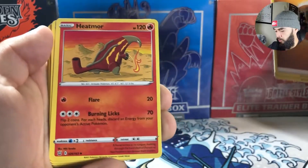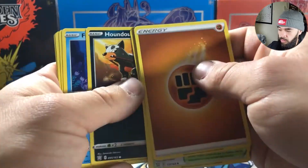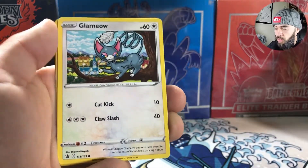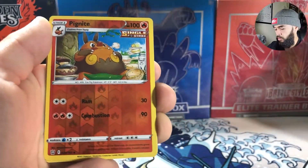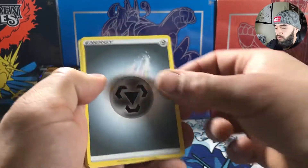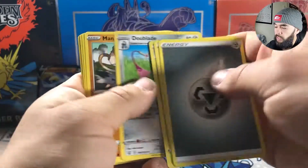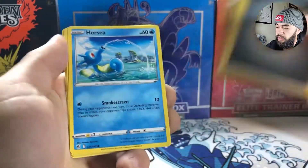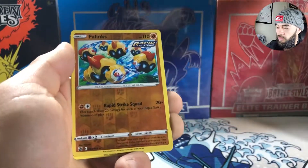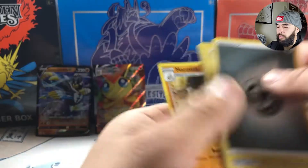Tower of Darkness, Heatmor, Cheryl, Scatterbug, Houndour, Frillish, Silicobra, Glameow, Pikachu, and an Orbeetle. Rapid Strike Style Mustard, Dual Blade, Mankey gen one, Horsea gen one, Chimecho, Phanpy, Power Walk, more gen one cards.